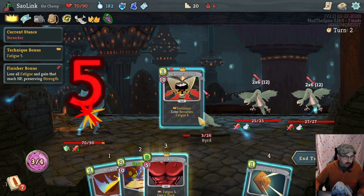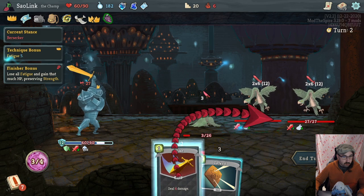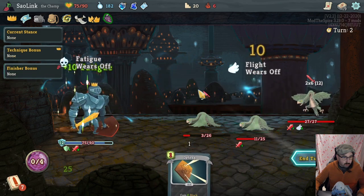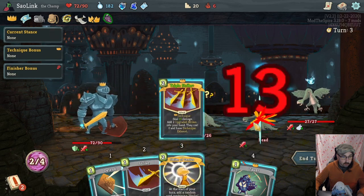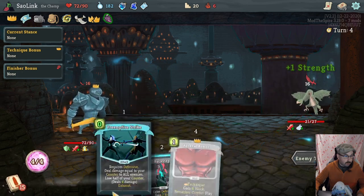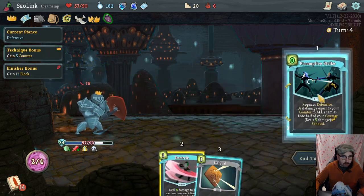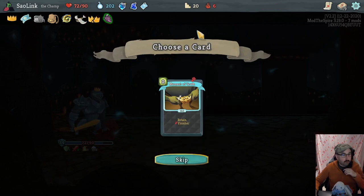I'm even gonna use it here — gain the extra strength and try to focus down the front bird. Way more block than necessary that turn. And now we have a turn where we have to take some damage, not a whole lot at least. Let's Strike of Genius — Strike of... why? Please stop, there have to be other cards you can give me. Moment of Truth: retain finisher — no thanks. Upgrades to draw a card — still no thanks, not interested in this deck.